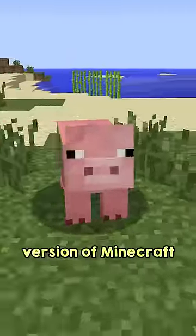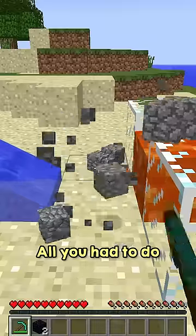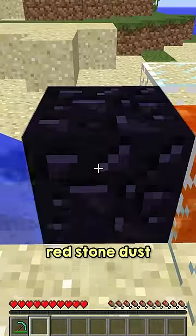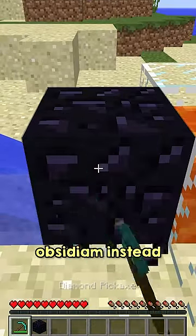In an old version of Minecraft, it was actually possible to farm obsidian. All you had to do was create a simple cobblestone generator, then place down a redstone dust. That will make the cobblestone come out as obsidian instead.